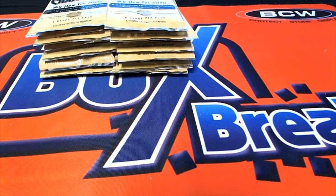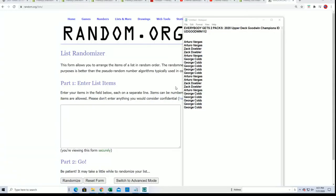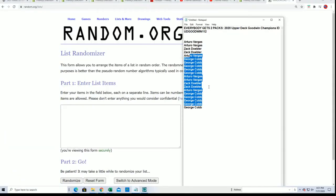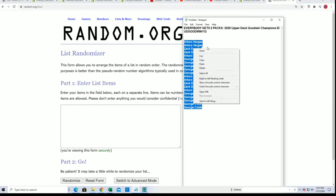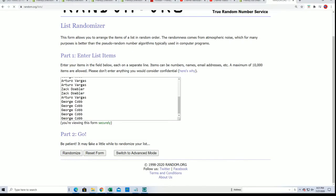Let's start with the randomizer. This is going to be pack number 1, and this is going to be pack number 20 down here. Good luck. We'll see which numbers everybody gets, which pack number — seven times through for the red.